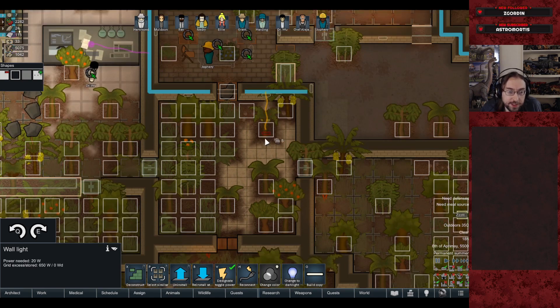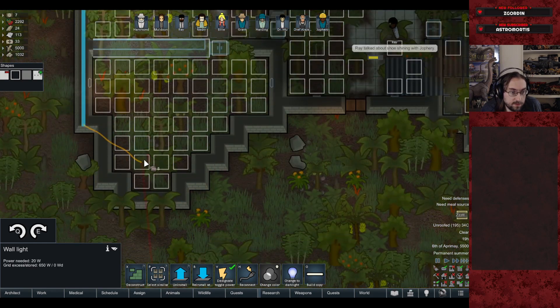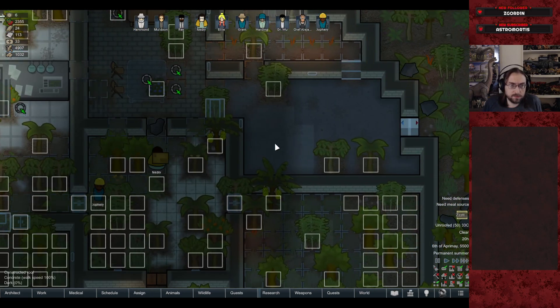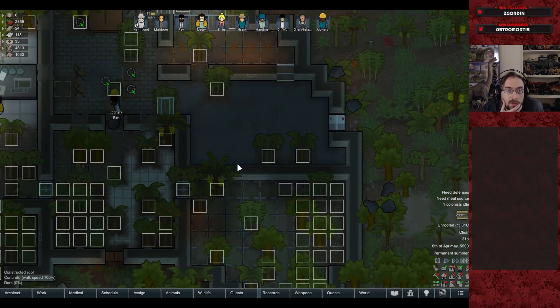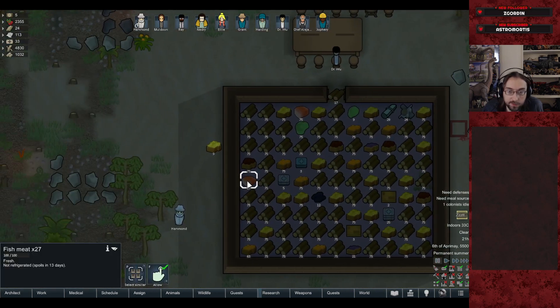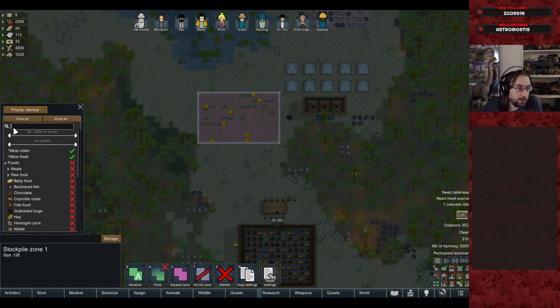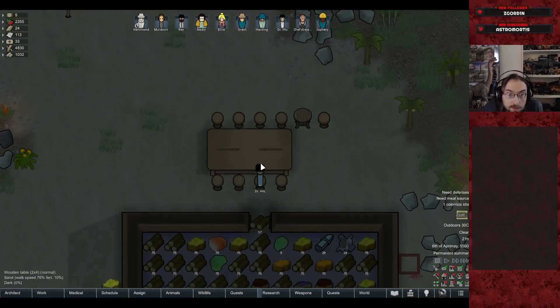We also have the JPOG soundtrack included in the mod pack, which is fun. They're hard at work and it's starting to look like something. If we can get the storehouse room finished, we can start stockpiling non-perishables. The shed has a ton of wood in it — I accidentally harvested way too much.